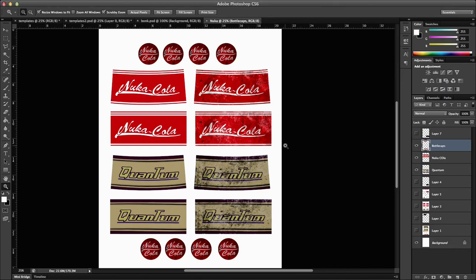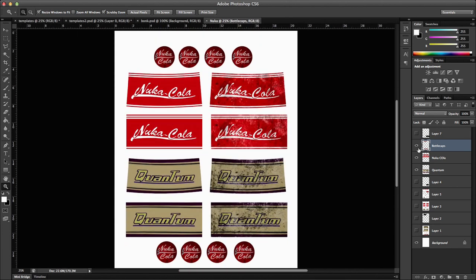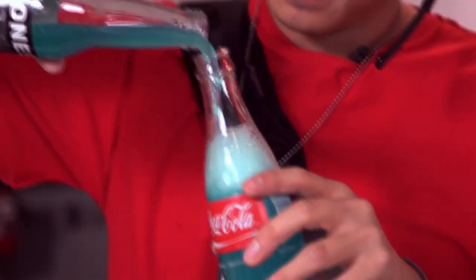Finally, we have the epic Nuka-Cola and Nuka-Cola Quantum. These labels will fit perfectly on any old-school glass bottle Coca-Cola, which you can find almost anywhere. We've got custom bottle caps and dirty and clean versions of each label. We used Jones Berry Lemonade Soda to get that perfect blue color for Nuka-Cola Quantum. Fill another glass bottle up with tonic water. Tonic water contains a chemical called quinine that on regular appearance looks normal, but under a black light it glows magically blue. So this drink may not actually be radioactive, but it certainly appears to be that way.